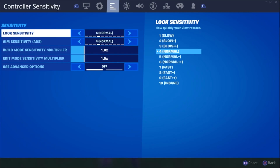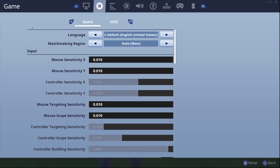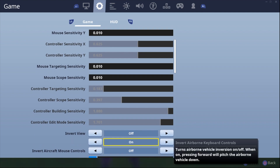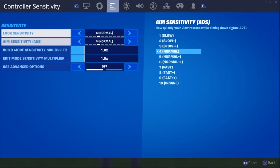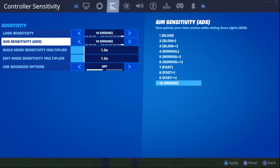If you scroll right, you'll see the advanced settings, but I'm going to reset it. As you can see right here, you now have your look sensitivity and your aim sensitivity — basically only two options. What this means is if you just started Fortnite yesterday, you most likely wouldn't touch all the old settings because it was way too overwhelming. They made it so it's literally only two options. When you start off, your normal sensitivity will be 4-4, and your building and edit mode sensitivity will be 1-1.